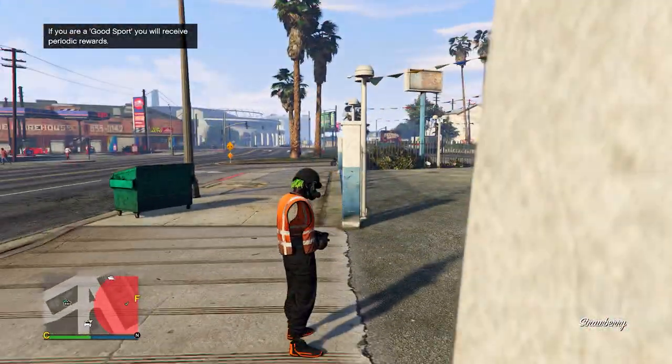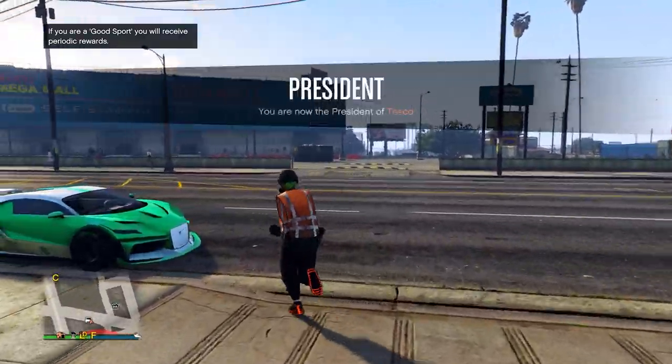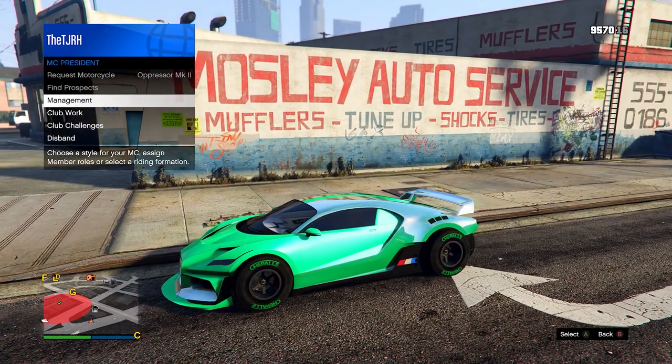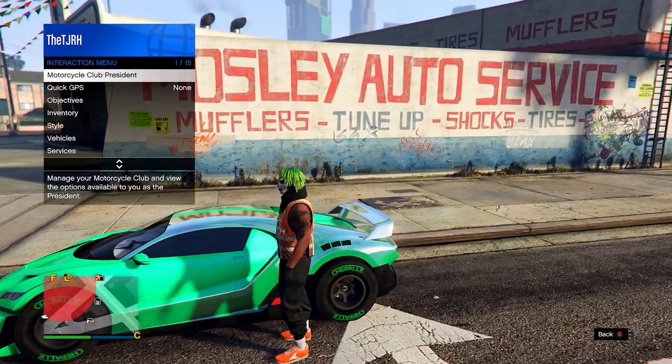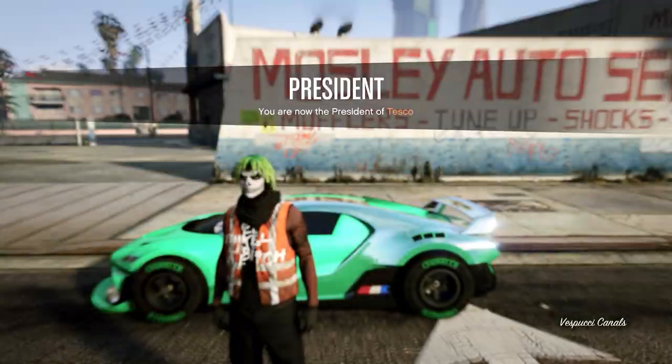When you load in, go to any car — your own or a street car. Register as an MC or CEO. While sitting inside your car, go to your MC or CEO style in your interaction menu. Switch one to the right on the style and one back to the left. Next to your car, you'll notice the trash vest merges onto the outfit.